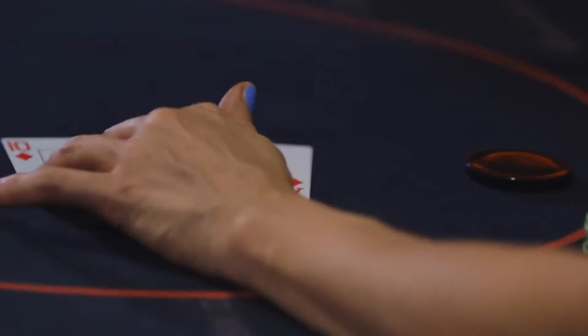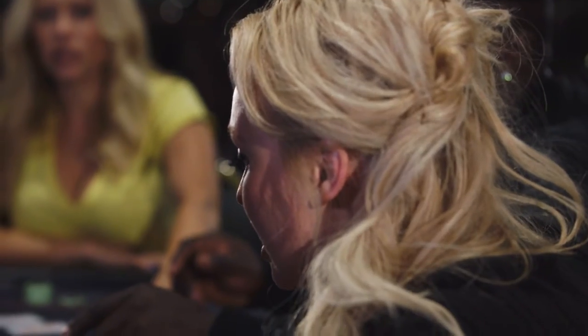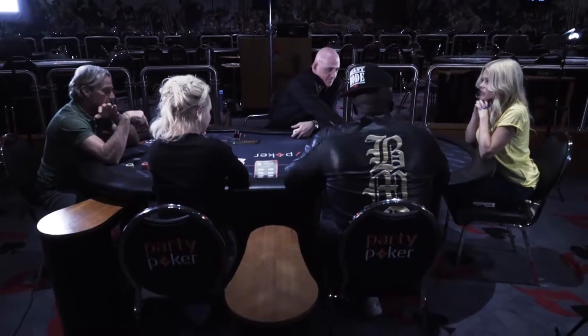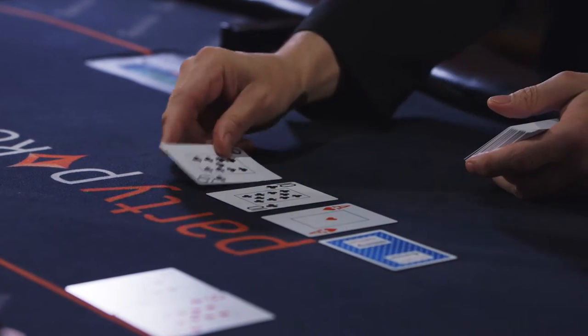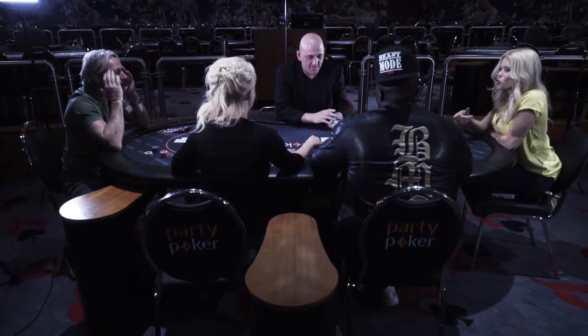Pre-flop, who's got the best hand? Georgie has the best hand with a pair of jacks. Next best hand is a pair of nines, then we have ace-ten. Now the flop has been dealt — who's got the best hand? I've got three of a kind.